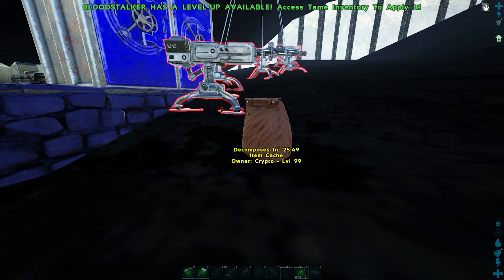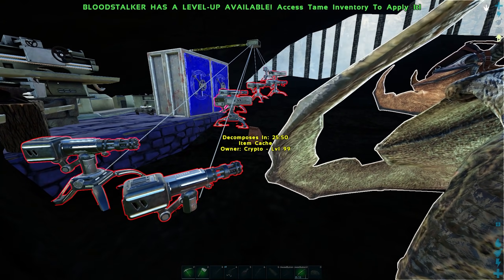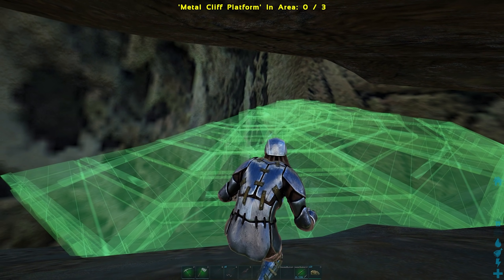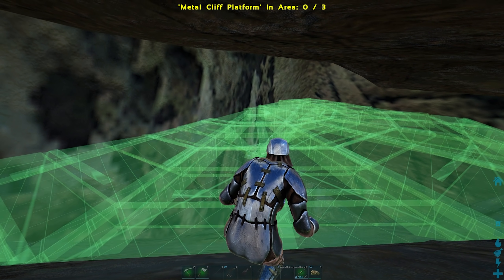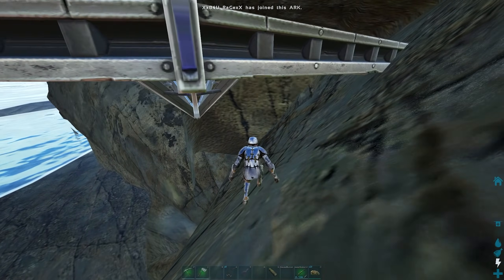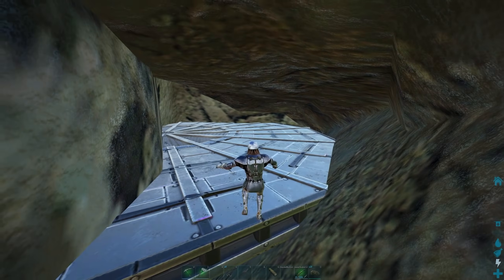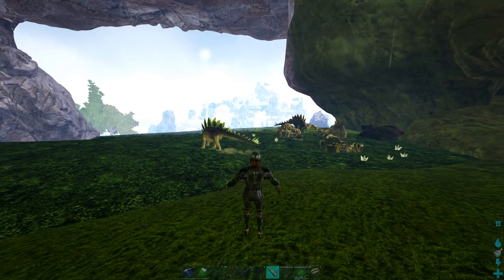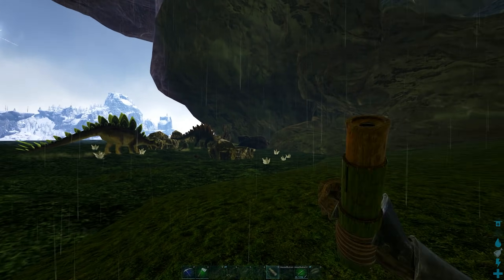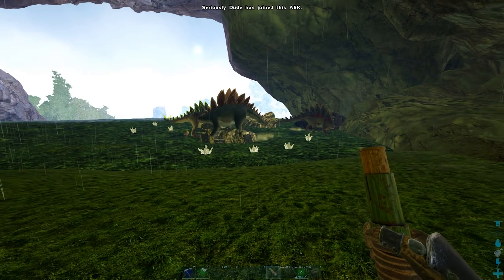I would for sure need myself a stego as well as some rockets, so I got straight to work. I found a little rat hole off the edge of the map down near the border, slapped down a cliff platform made from the resources from that guy's fabricator, and got straight to taming some stegos. After a while, I finally managed to find a level 150 stego, and luckily it happened to be a male, which made this process a whole lot easier.